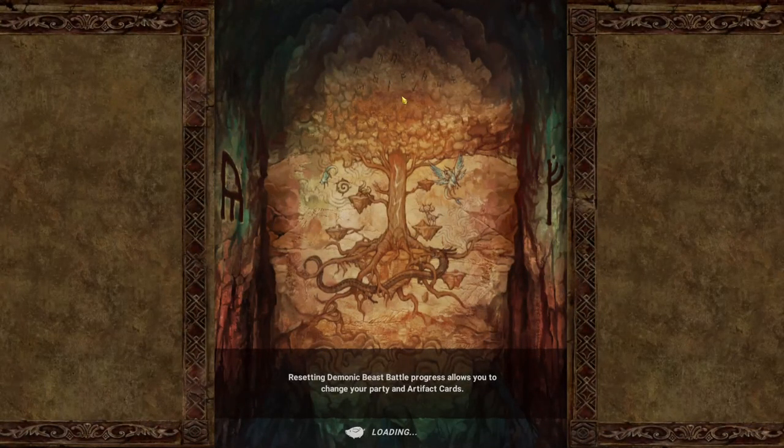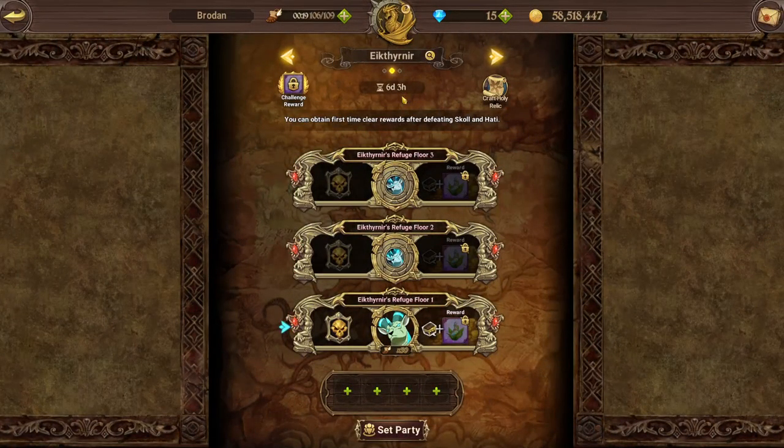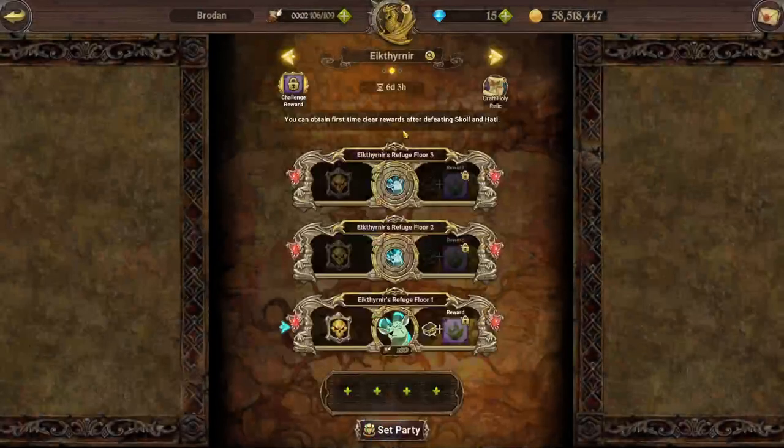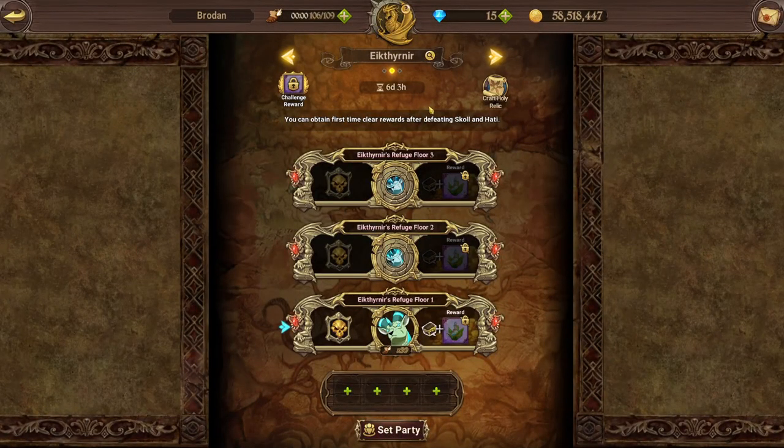That's it guys — that is the Deer guide. A little bit shorter than the bird, but I hope that helps and shows you what teams you can run, how to do it, and the strategies I use. Let me know if you have a better strategy — I think the King Shield just comes in clutch. I'll see you guys when you've completed those holy relics, because I'm sure you're more than capable now. Thanks for watching!